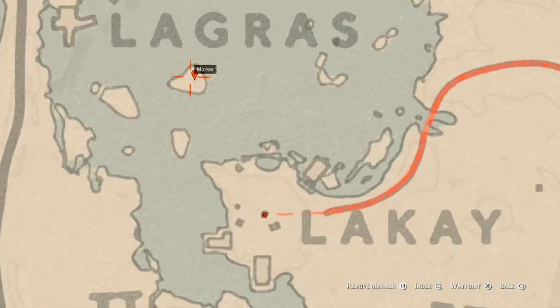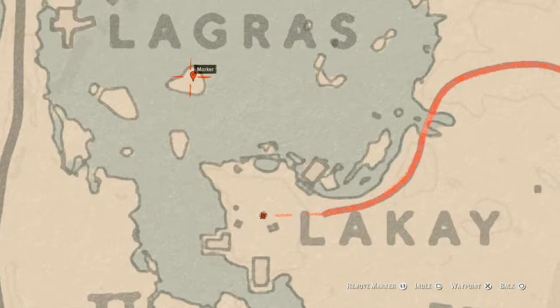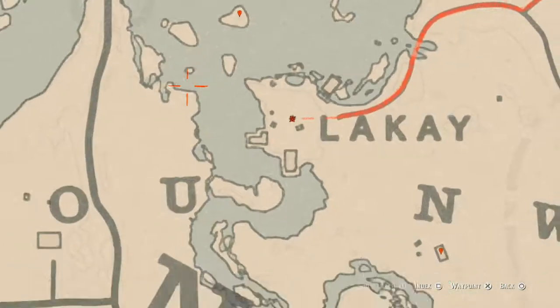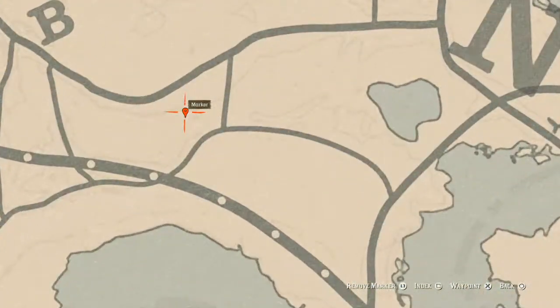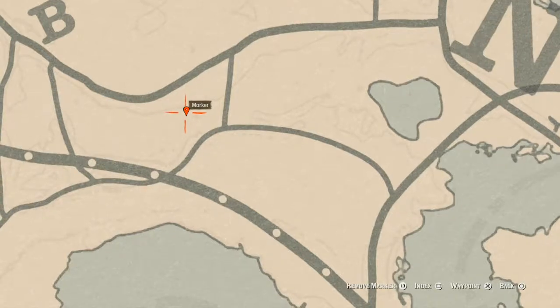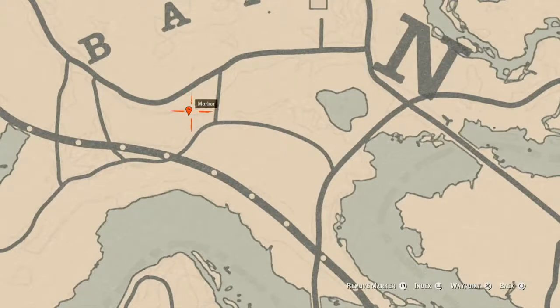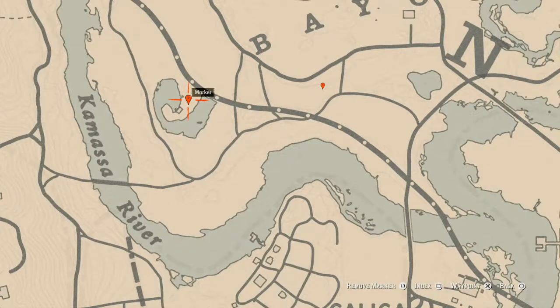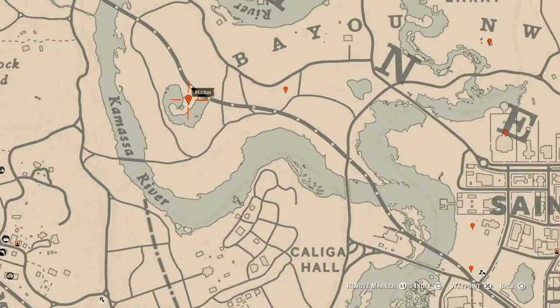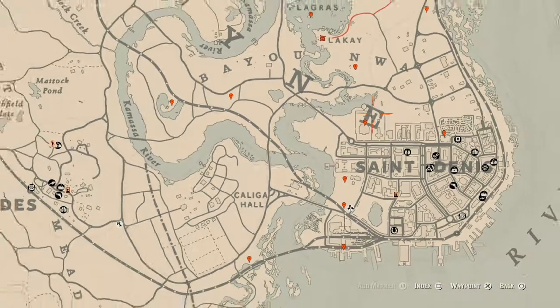There's a random arrowhead right at the base of a tree on this little island, so go get that as well. Continuing to our next marker, there's a fossil — come over here with your metal detector and that's what you will get. There's also a bird egg: a heron egg, H-E-R-O-N, in a tree. Shoot it down with a varmint rifle or a bow using a small game arrow.